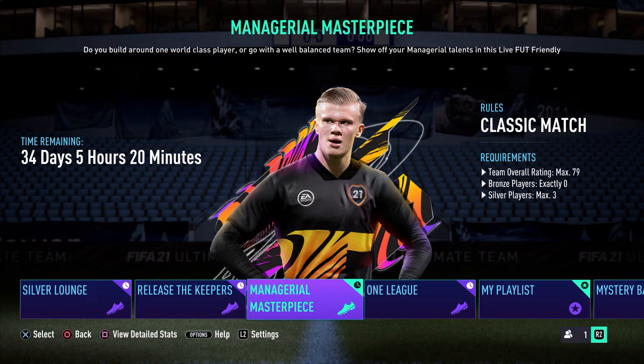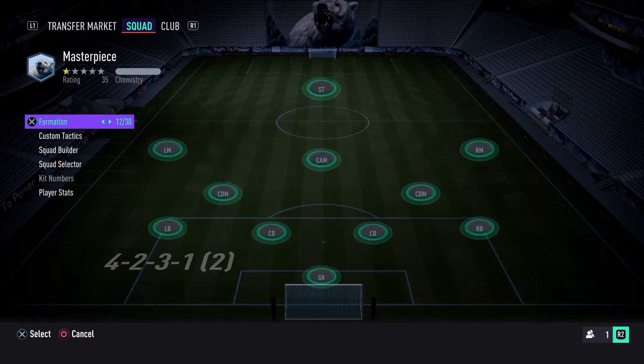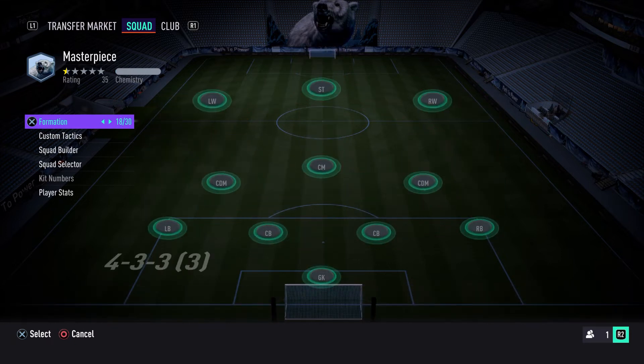It has now been changed so that you can have a 79 rated squad — you're still only allowed a maximum of three silvers though and no bronzes. Into the squad builder: the first thing I'd recommend is that you pick a formation that has two CDMs in it so that we can complete the assist with a CDM objective.